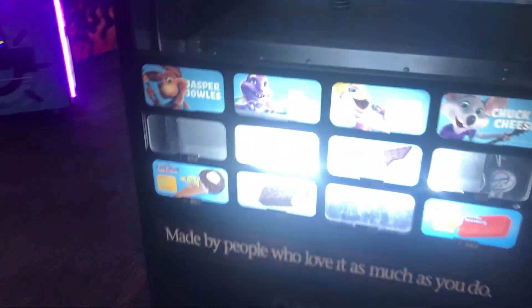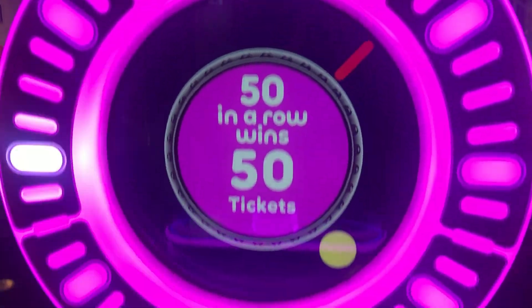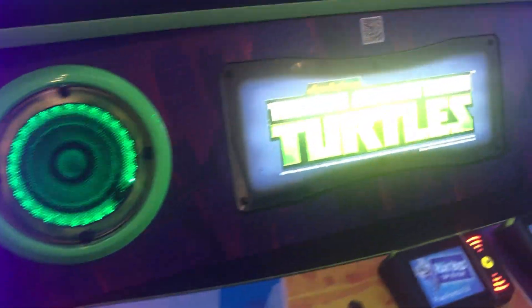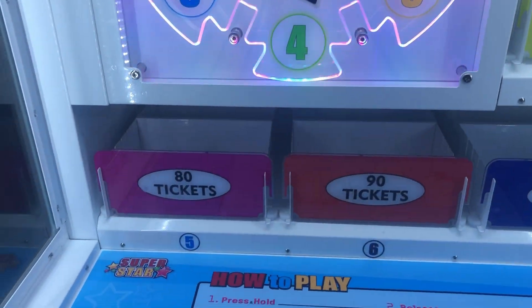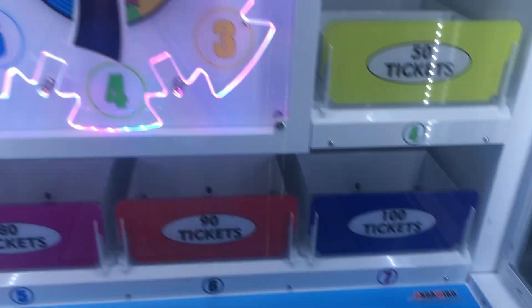Over here is a vending machine with ice cream and other items. Here is Tip Top Lock — 50 in a row gets you 50 tickets. And here is Rescue Hero where you get the ball all the way up for the jackpot. Next to that is Teenage Mutant Ninja Turtles, which is pretty common at Chuck E. Cheese. And there's Superstar — you have to stop the star on a number, with the biggest value being number seven for 100 tickets.